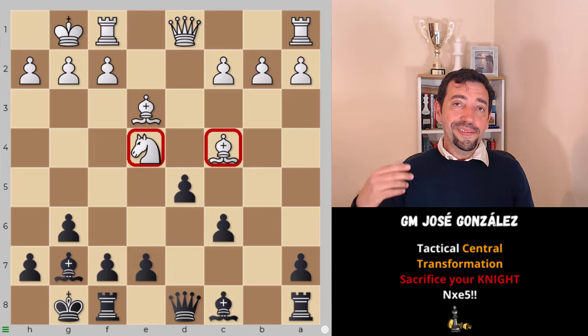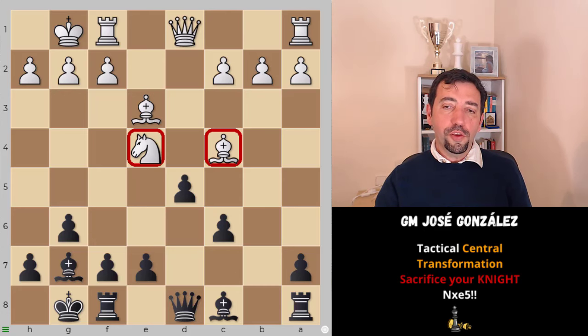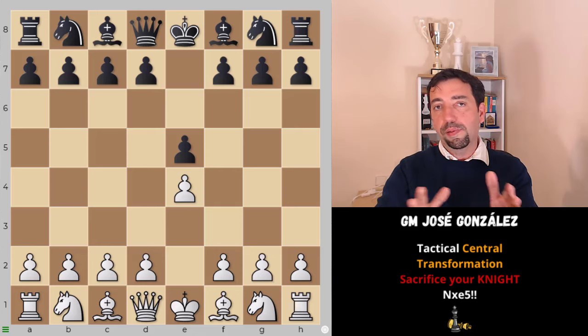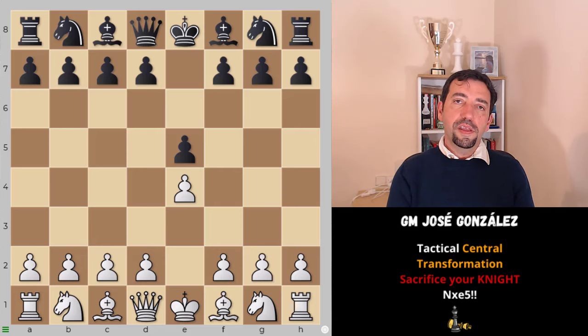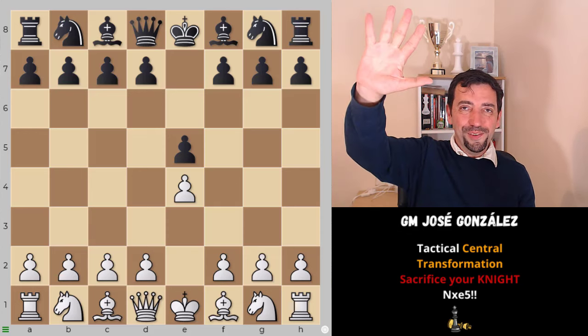So as you have seen, this idea is quite common. It appears in a variety of forms - with white, with black - most commonly used in e4, e5 positions. We are going to use it as white and as black, and this is something you are really interested in getting into your repertoire. Thank you for your attention and see you next time.